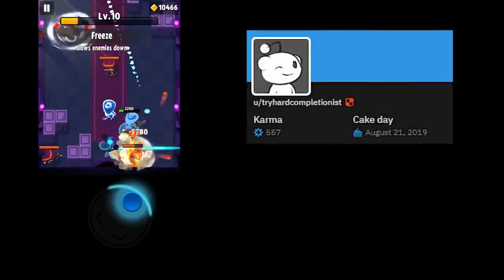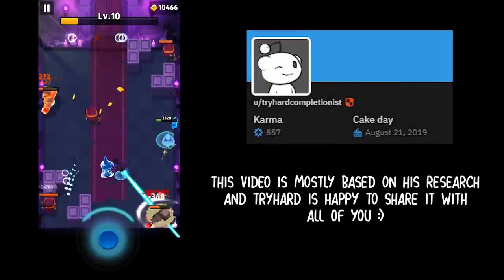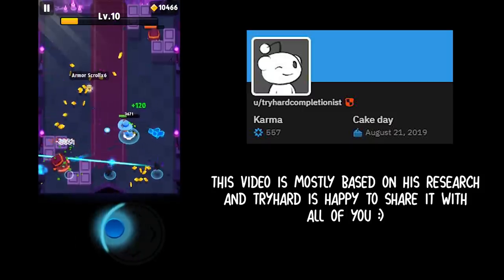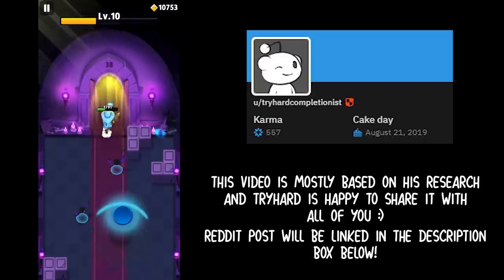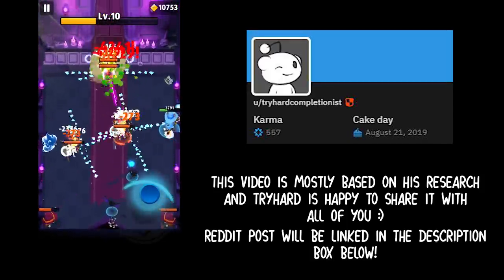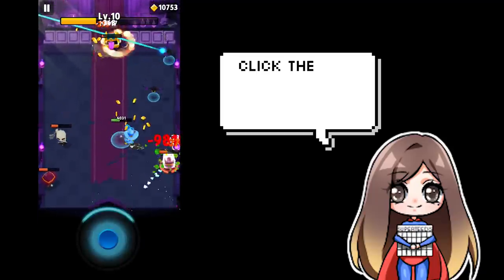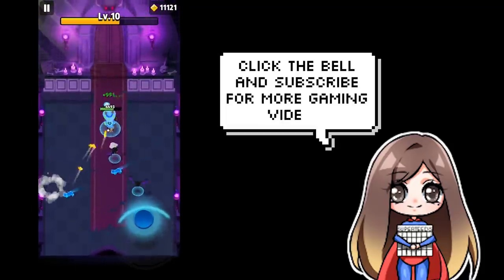First, huge shout out to Reddit user tryhard completionist. He was the one who conducted the research and experiments. I contacted him and he's happy to share this information with all of you to help you understand how dodge actually works. You can find the direct Reddit post in the description box below, which this video will be based off. The Reddit post has everything word for word. I'll basically be summarizing and simplifying it as much as I can. My name is Teads and I make many Archero videos — guides, tier lists, gameplays and more. Please do subscribe and click the bell for more Archero content.